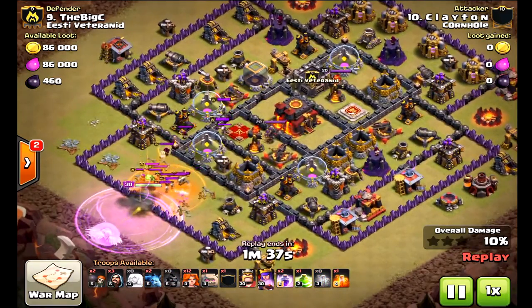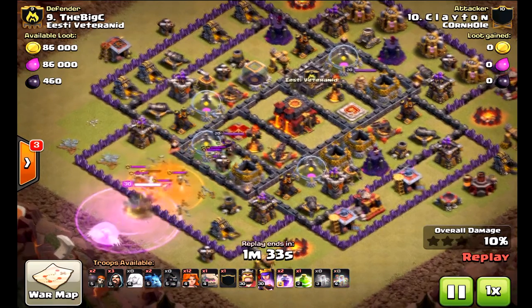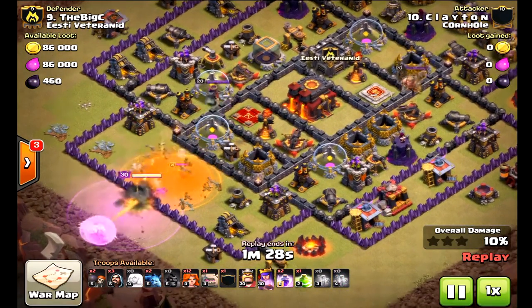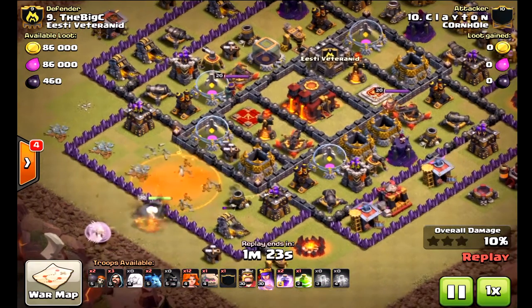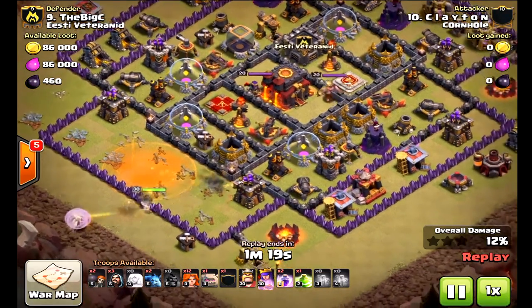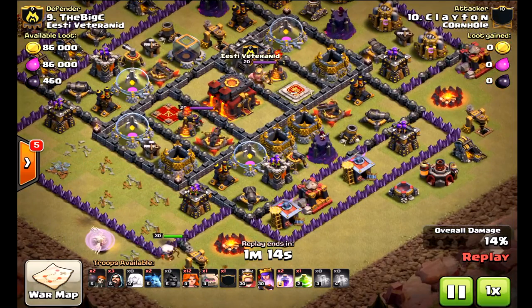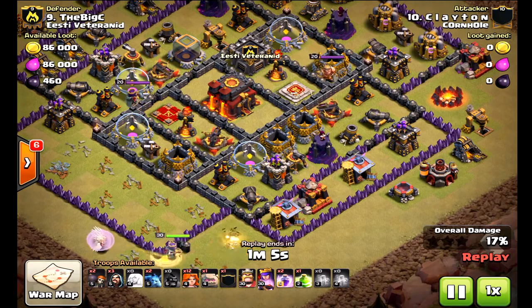He's bringing three rage spells. With max xbows and inferno towers you really need the queen to be able to do a lot of damage percentage-wise. The queen walk has to be used — if you just did straight valkyries you might be able to get the Town Hall but you wouldn't be able to get that percentage. So the queen walk is a must at Town Hall 9 against Town Hall 10. We are also in the process of possibly talking about a merge with another clan, so that's why you see this attacker from Cornhole — very solid clan, very cool stuff.